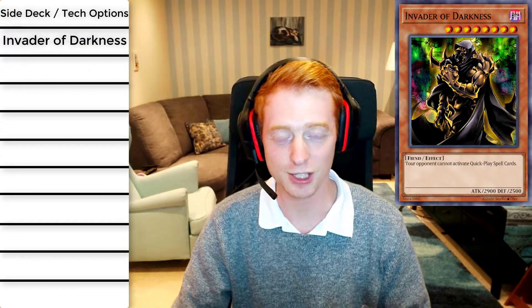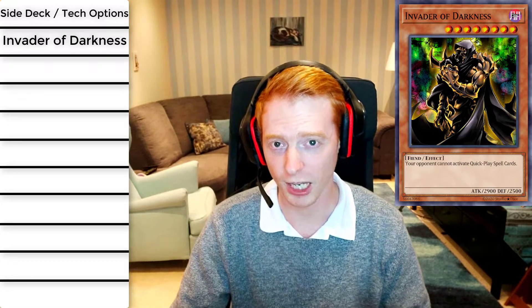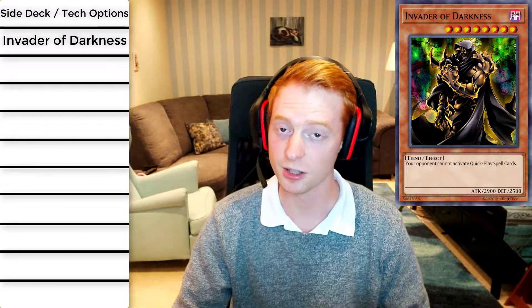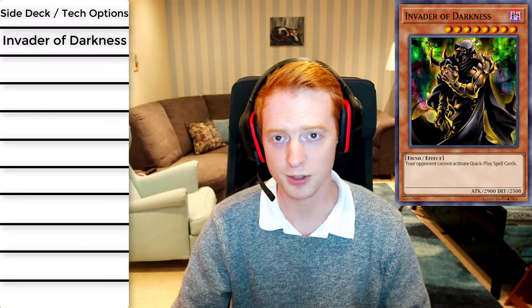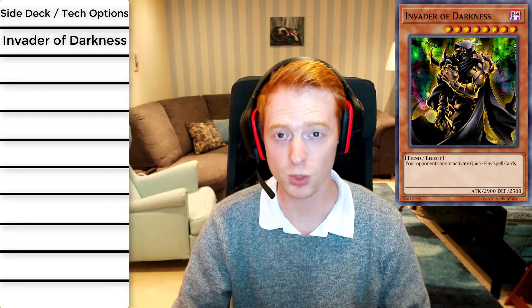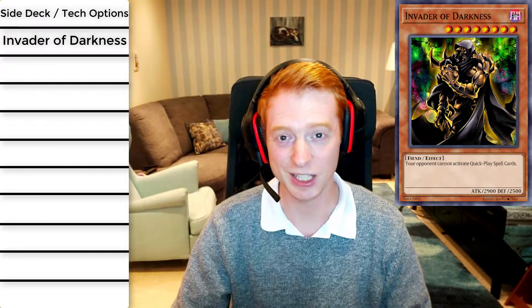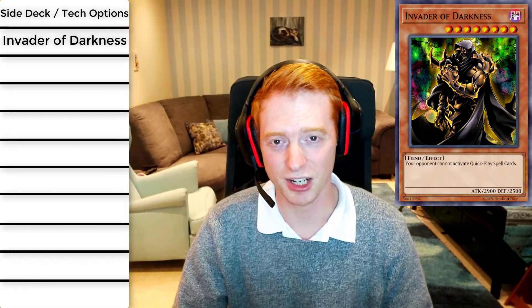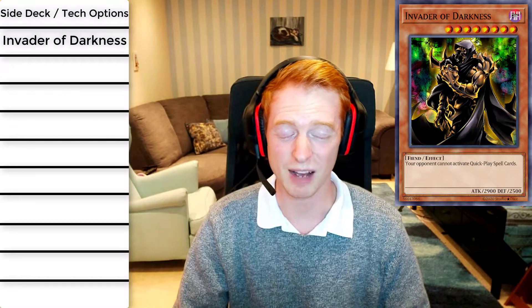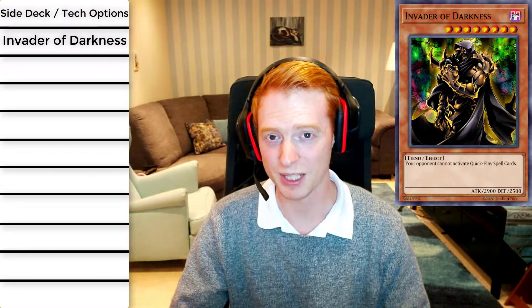Coming in at number 10 is Invader of Darkness. This monster has a fantastic stat line — level eight fiend, dark attribute, so it works well with the Dark Spirits and Archfiend Empress. Its stats are 2900 attack and 2500 defense — really well balanced and high for a level eight fiend. Its effect is that your opponent cannot activate any quick-play spell cards, so if you're against a deck like Sky Strikers, you have a very good advantage against them.